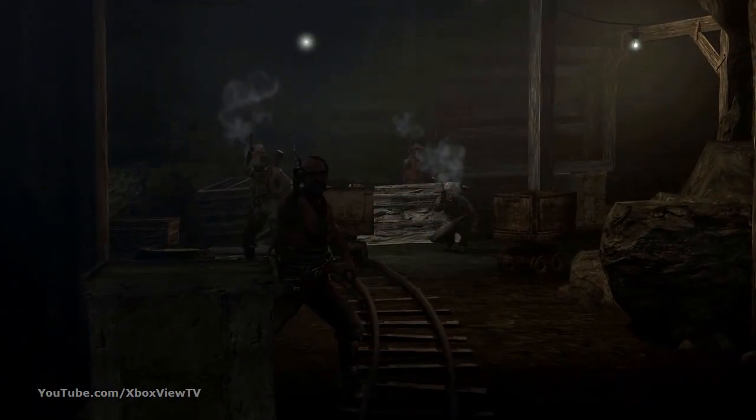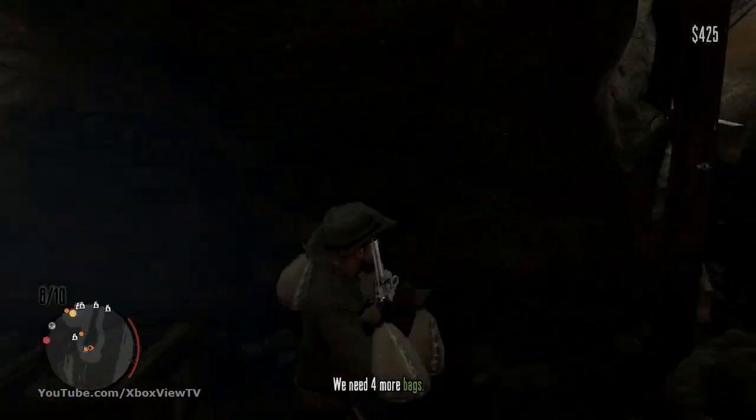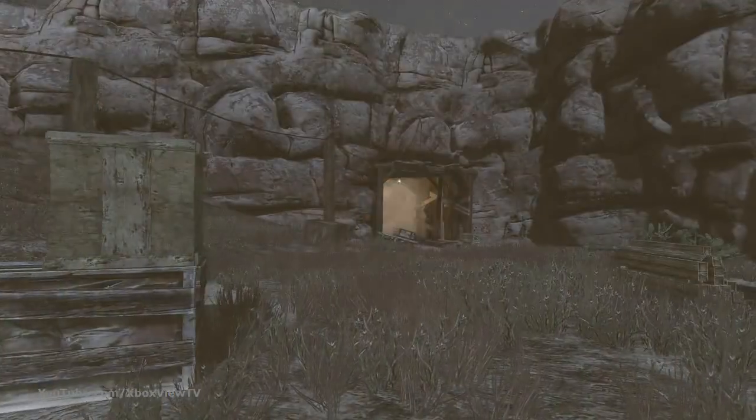In Walton's Gold, time is of the essence as you storm a mining camp. Take out the miners quickly and load up as much gold as you can in five minutes' time, as the mine is rigged to blow and will collapse around you.